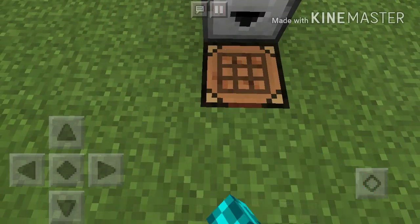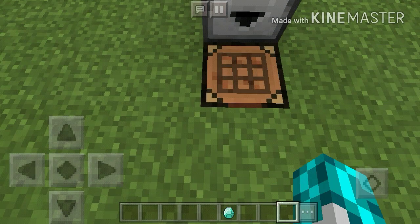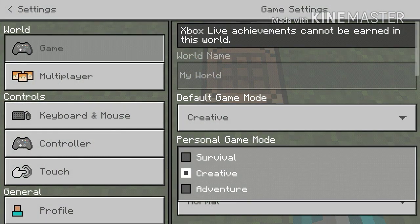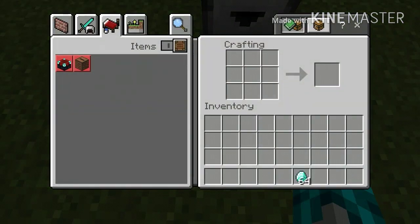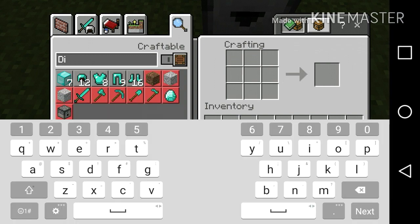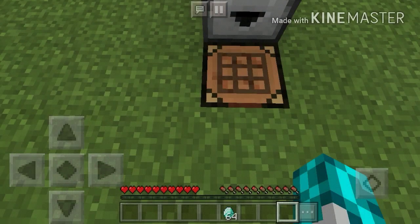Actually, first thing you need to do here: I've discovered if you go to survival, it's easier to do in survival mode. This one you kind of need to be in survival mode. So basically you click here and you're going to search a block — search diamond or something, just go find diamond — and okay, so now we've got diamond searched.